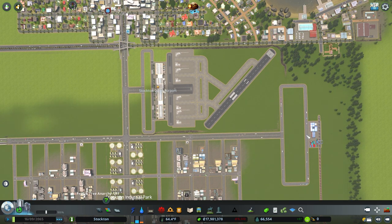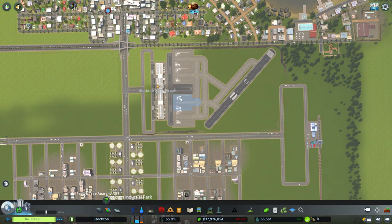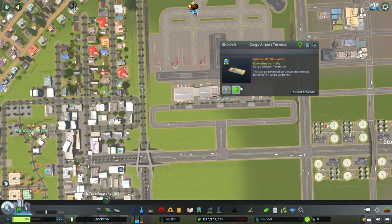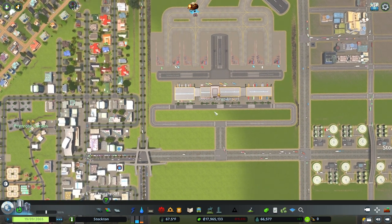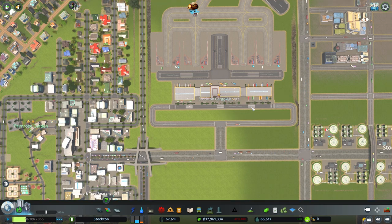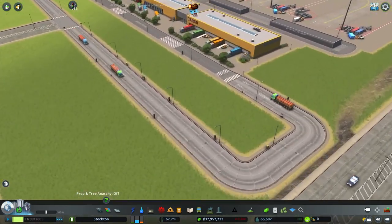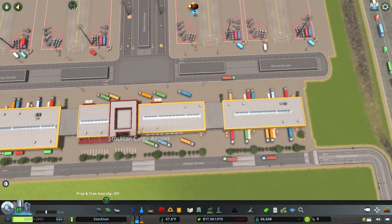I'm hoping I'm not too close to the rail station for this to even get used, because that would be a major bummer. Looks like everything is connected. This says operating — operating normally. Okay, we have our first forestry truck coming in! We have a bunch of trucks — excellent!